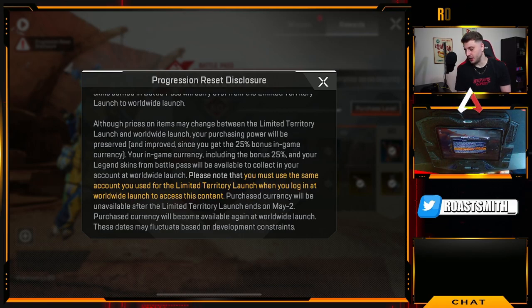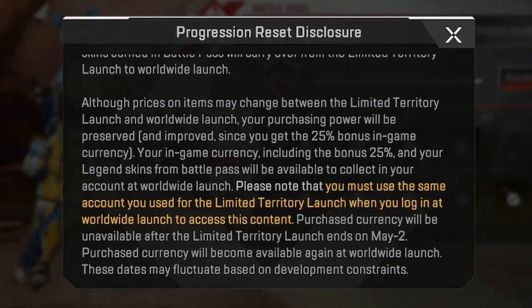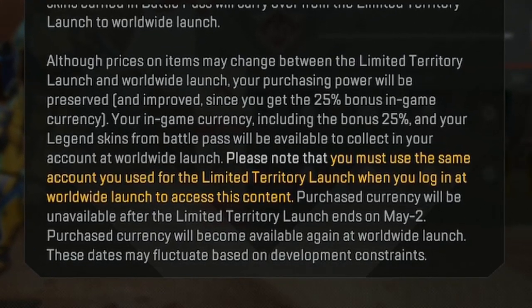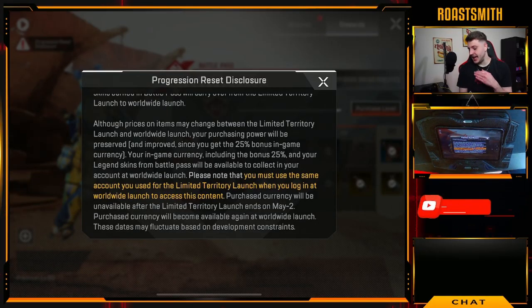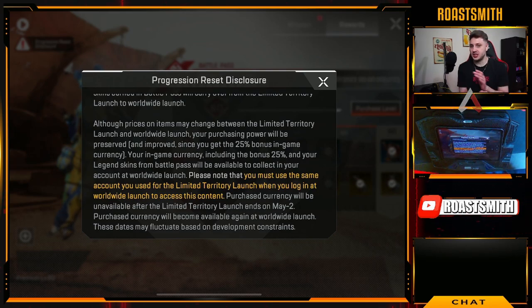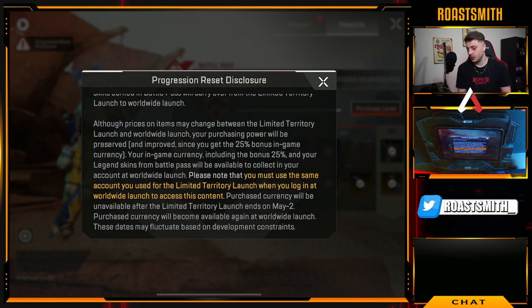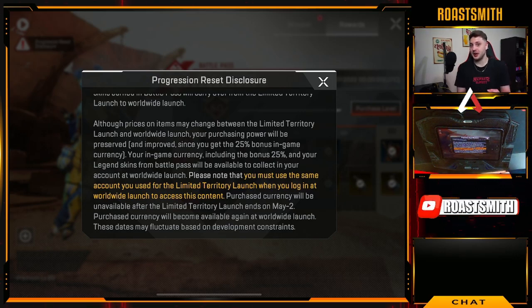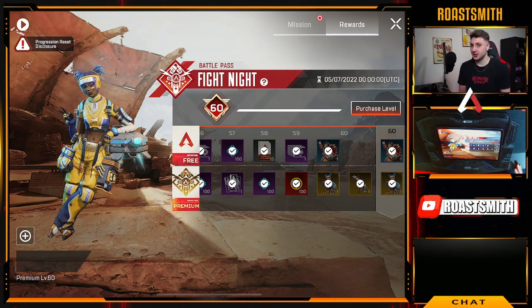Another interesting fact at the bottom of the disclosure says purchase currency will be unavailable after the limited territory launch ends on May the 2nd. This basically means any purchase currency will become available again at worldwide launch. So they've given us an end date for the store — you're not going to be able to purchase any syndicate coins or gold coins when it ends on May 2nd. This could mean the global launch will probably be coming in May, and the game looks incredible.